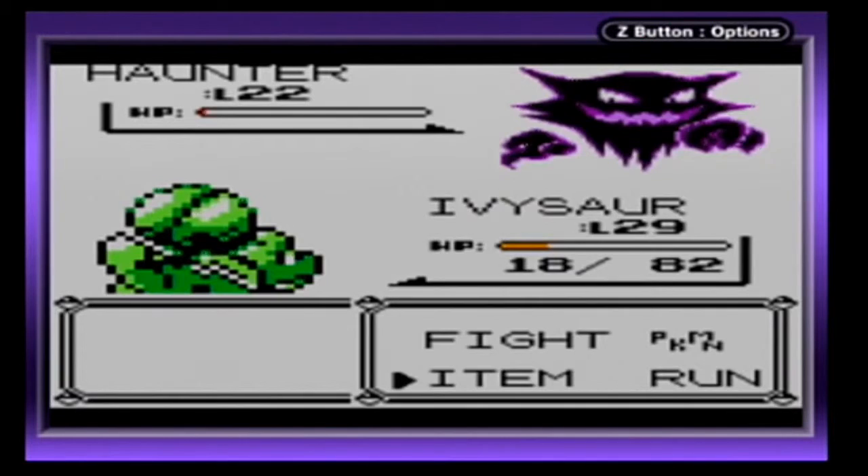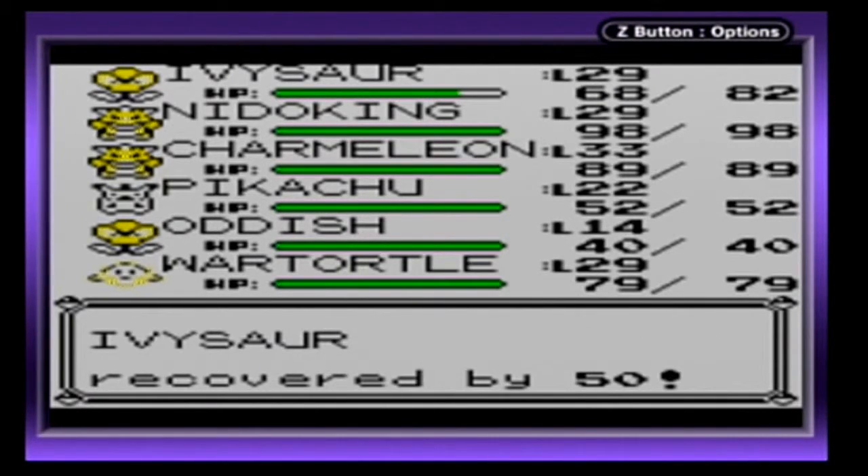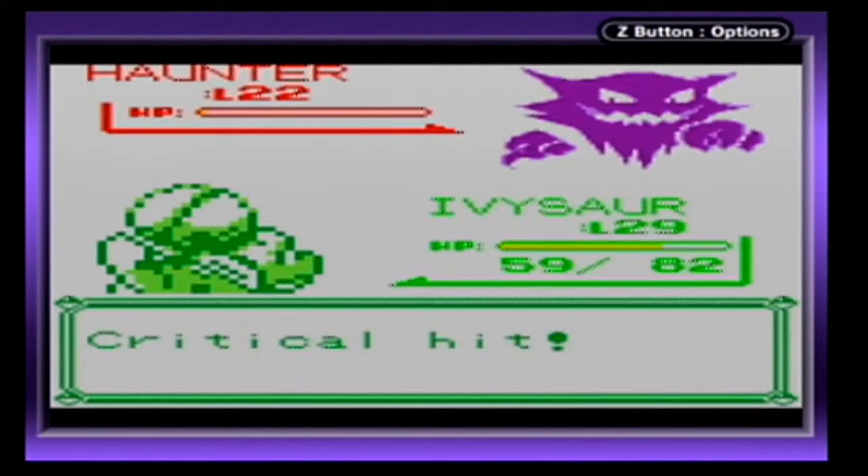That's how much a critical hit does. I'm going to have to heal up so I can survive. I'm going to look up a Pokémon really fast so I'll know what move it learns at what level. We could just teach that TM to the Pokémon, but I want to see if it learns it. It does learn at a later level, so I'm not sure if there's really a need to teach it.